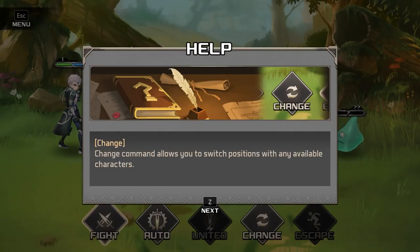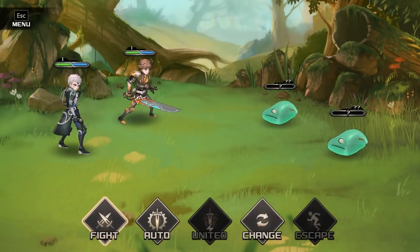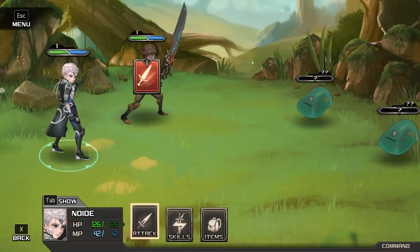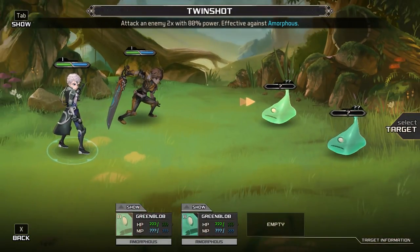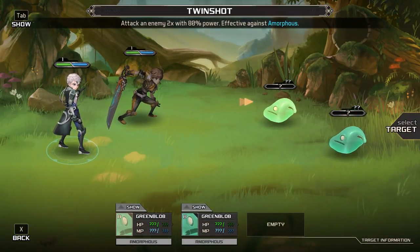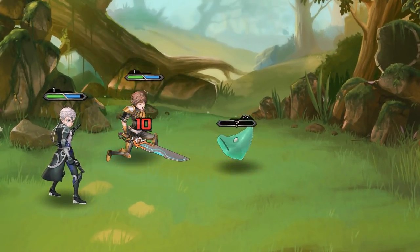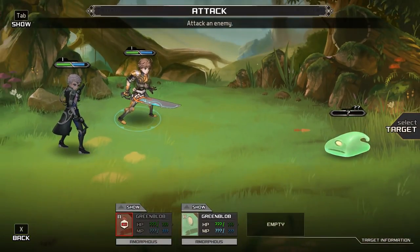Combat is turn-based. We went to fight. We can auto, we can change which way we stand, and we can access items through the fight menu. We can do a generic attack, or go into skills and do a blade rush. We're going to do that on this guy. Then this guy is going to whip out his guns and blast. Take that! He just slime-slapped me — that's pretty dirty. Nobody slime-slaps me and gets away with it.